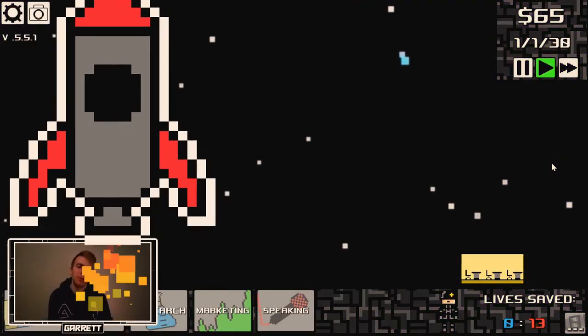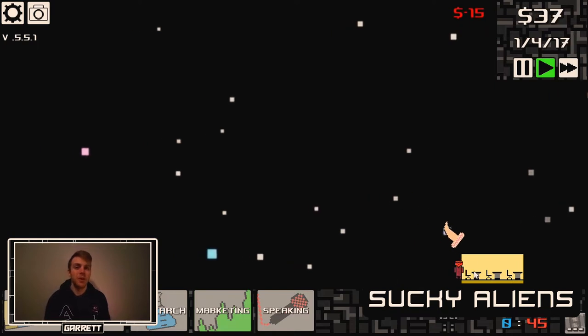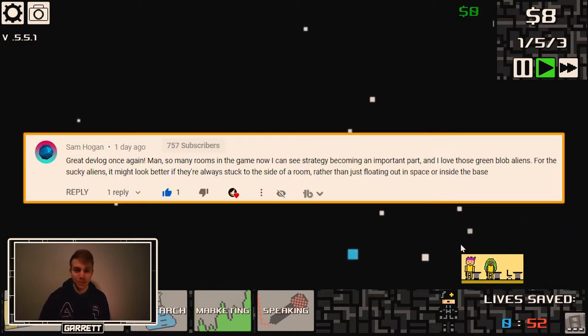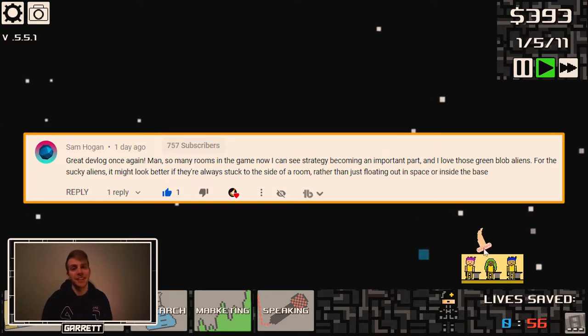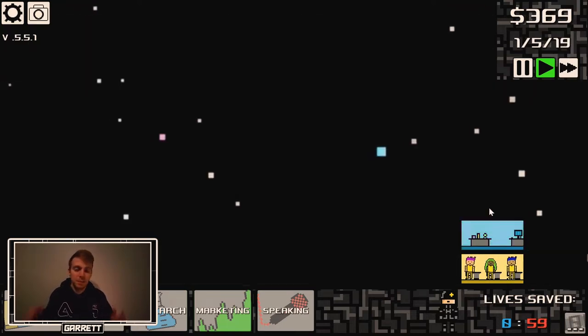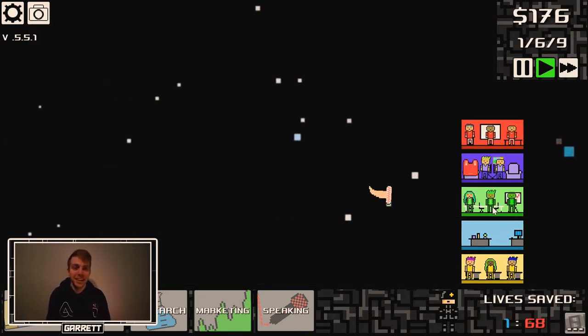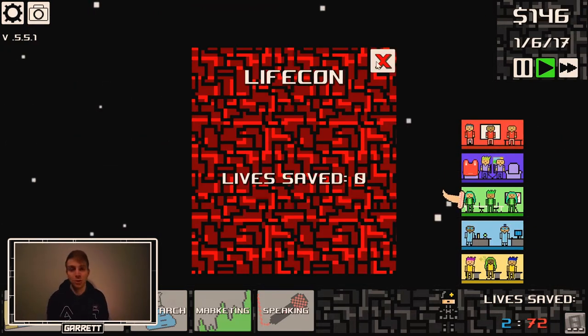I made some improvements to the sucky alien this week — I'm still picking out the name. Whenever a sucky alien spawns, they will now move towards the closest room and latch on. Thank you, Sam Hogan, for suggesting this idea after the demo. I like this because it makes it easier to tell that they're a threat, that they're not just random things popping up on screen, that you actually need to shoo them away.